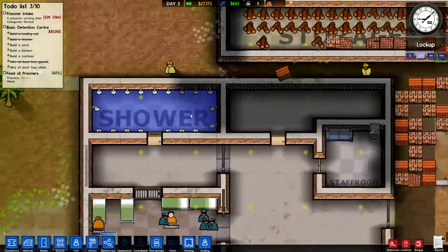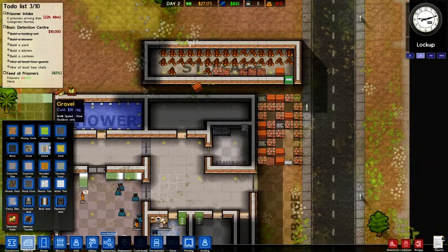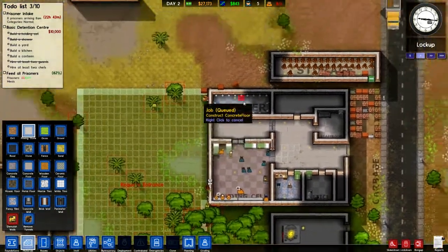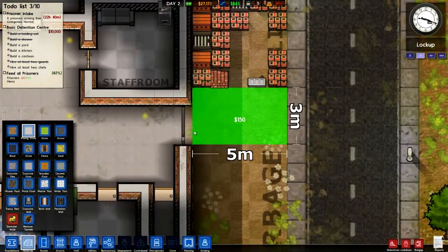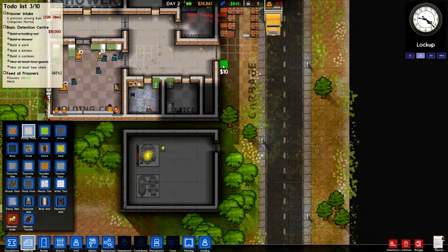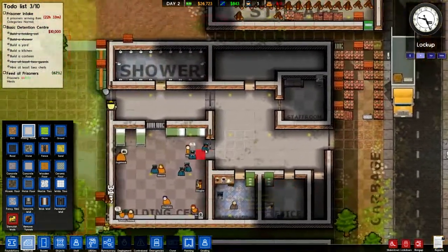Shower block, yay, it's all ready to go. Right, these guys are walking so slow, so we might just need to fix up a nice little paving stone. Let's put paving down out here actually — that would be better. Let's put it down there and down here. Yeah, that's going to speed it up a bit, I think.